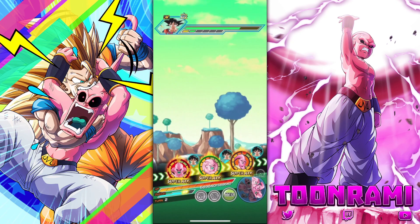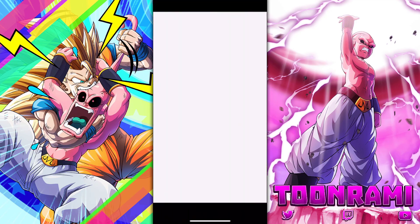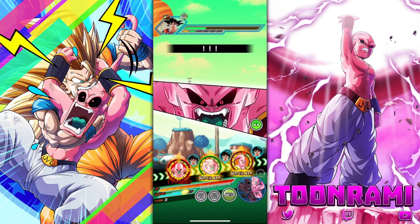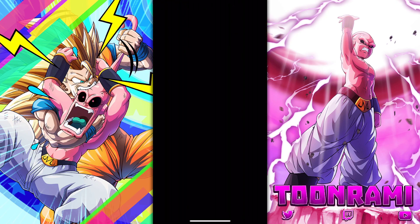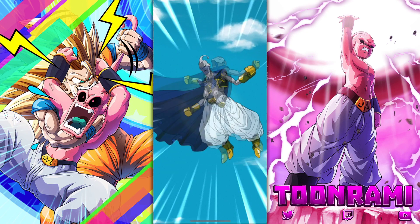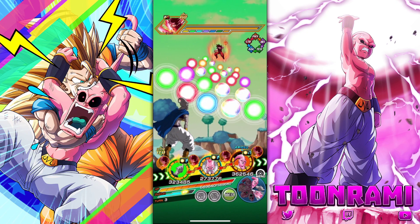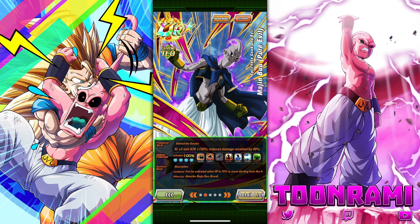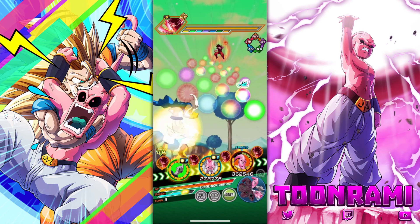Half a million — got a couple more hits in — and he dodged. I wanted him to get hit. Kaioken is up next and we got our first transformation — Evil Boo. This guy has Power Absorption, a medium chance to dodge, and reduces damage by 40%. I want to have him take all these hits to see how much we can heal. Buccolo goes second.